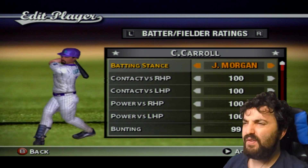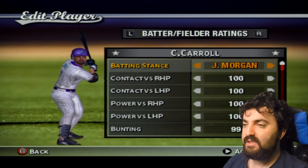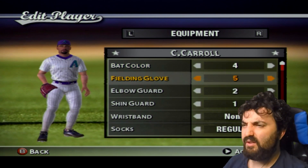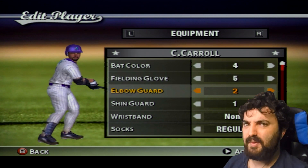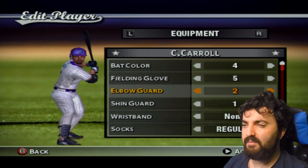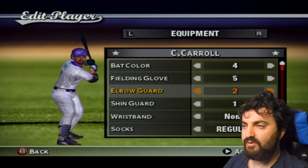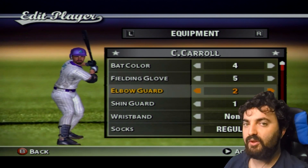Corbin Carroll currently has a Joe Morgan stance — I might need to change him up. The facial hair isn't perfect and there's obviously no long hair option, but those are the limitations of MVP Baseball. He has a red elbow guard and shin guard. Comment below if you think I should use a better stance for him — he kind of has his back towards the pitcher, which is why I went with that.